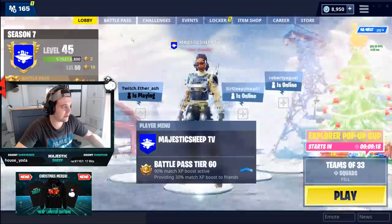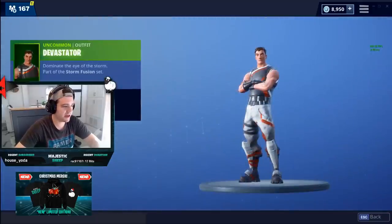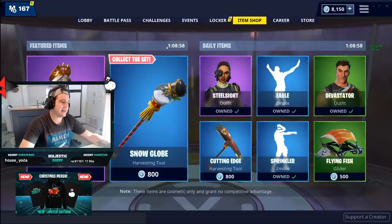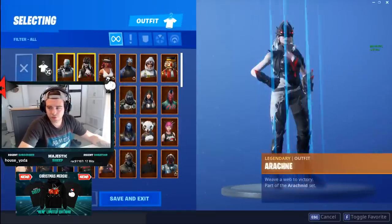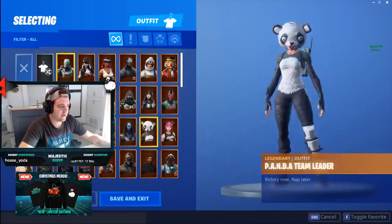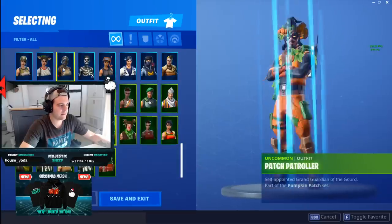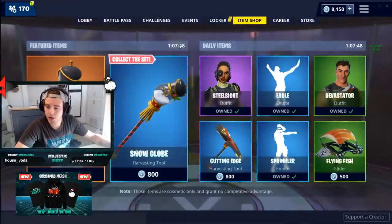The Steel Sight is all right, let's see how it dances — looks good. And the Devastator — this is actually a pretty dope skin so we're going to buy that one as well. No more skins in the item shop right now but we have an update coming in about an hour. We'll just zoom through the skins I currently have so you can get a quick look. We're at 131 skins so far — one hour to go, I'll catch you guys back then.